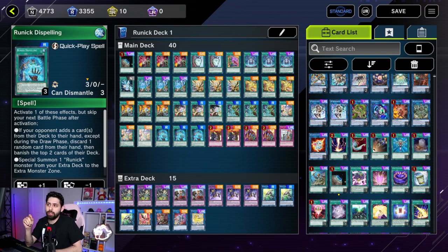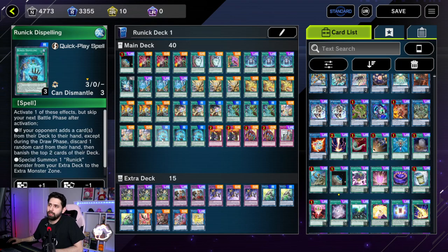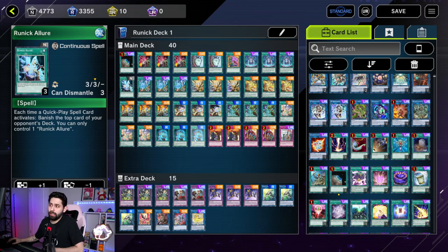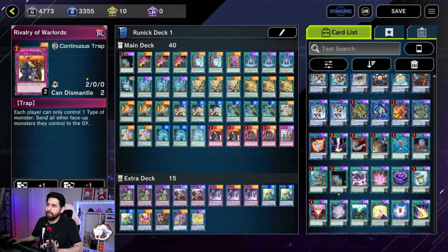If you play Golden Droplet alongside Runic Dispelling, the combo is strong. Dispelling triggers when your opponent adds a card from the deck to their hand — except during the draw phase — letting you discard one random card from their hand and banish two more off the deck. So if you do Golden Droplet forcing a draw and banishing four, then Dispelling discards a random card and banishes two more, that's six total. With Runic Allure out you play two quick spells and banish two more — up to eight cards banished in one go.